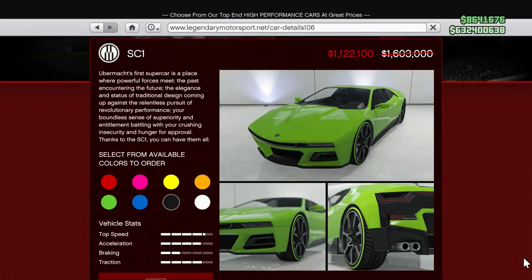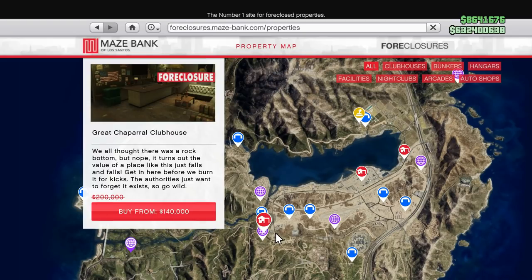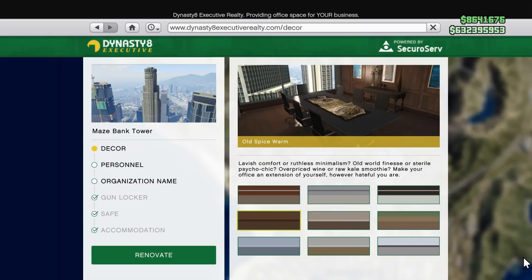First up, we've got 30% off of the SC1 — nice car right there, definitely want to add that to your collection. We also got 30% off of the MC clubhouses and 30% off of the CEO.